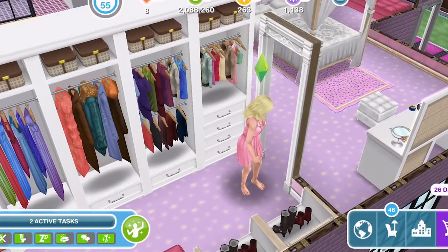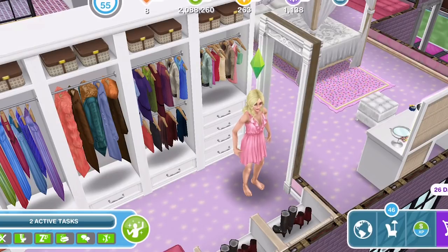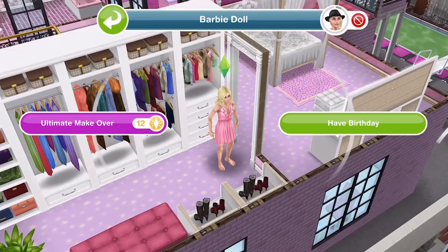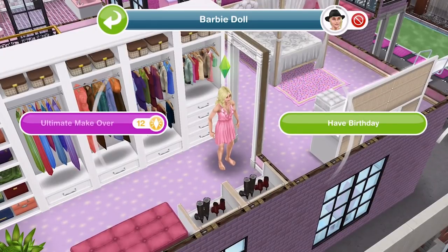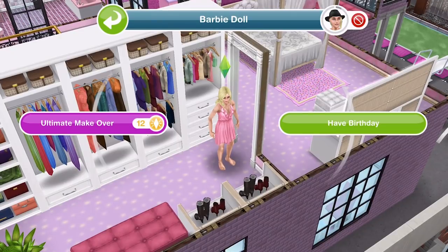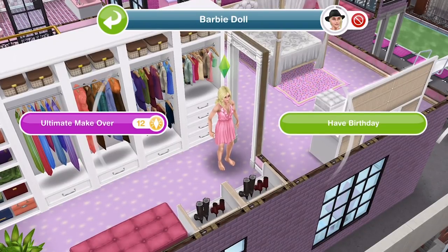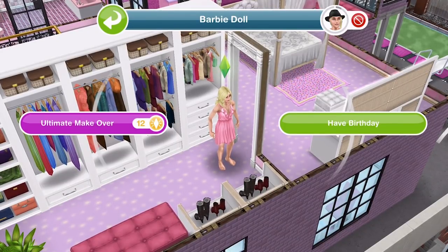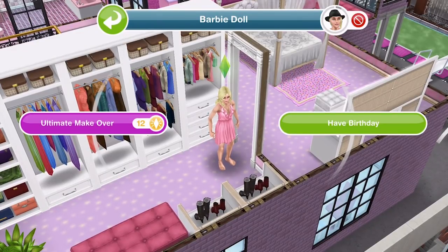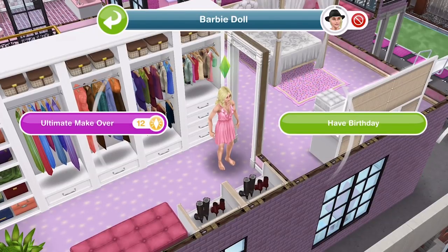To be honest, using the Ultimate Makeover is not something I've ever done, and it's probably not something I necessarily recommend. As we can see, my sim has got a cold and they are sneezing a lot. If you click on your sim there are a couple of options — you can have a birthday where you could bake a cake and age up your sim. On the left is the Ultimate Makeover, and it costs 12 LPs, which for me is an awful lot. I've never found the need to really do it.